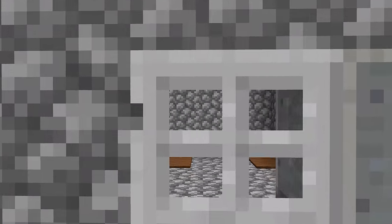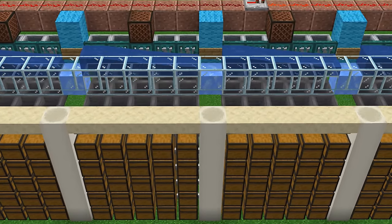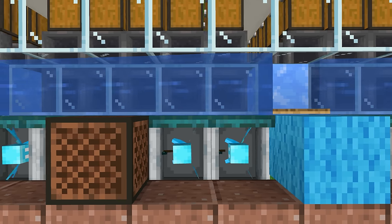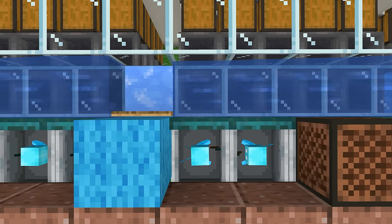The addition of allays in Minecraft 1.19 has finally made unstackable item sorting machines possible, for instance sorting shulker boxes and pickaxes, so in this video I'll show how to build an allay sorting system that you can add to your current storage system or build on its own.